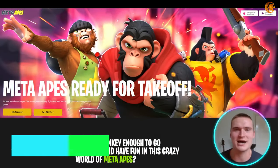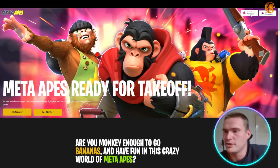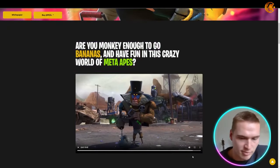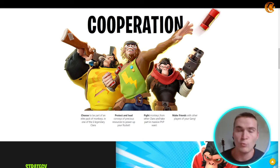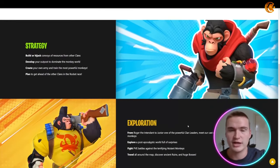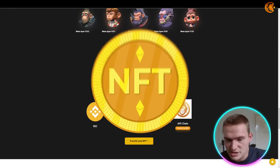The last game is Meta Apes — an amazing game available on the App Store and Google Play. You choose to be part of an elite pack of monkeys, selecting from six different clans. You protect and lead convoys of precious resources to power up your rocket, fighting monkeys from other clans in massive PVP battles, while also making friends with players from your own gang. It combines strategy with exploration.